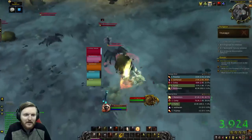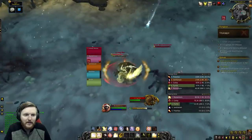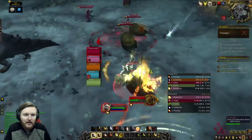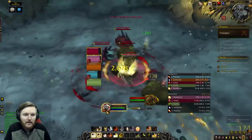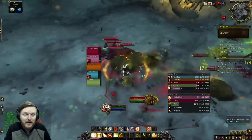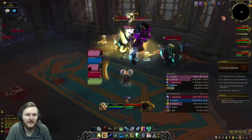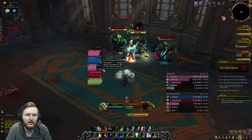A reactive healer is one where when there's damage coming out and you see someone dipping low, you just heal them. As a proactive healer, you need to know in advance when the damage comes out. You need to prepare for the damage, which means you need to know the boss fight and the damage patterns. You need to know when to use your cooldowns and prepare for it.